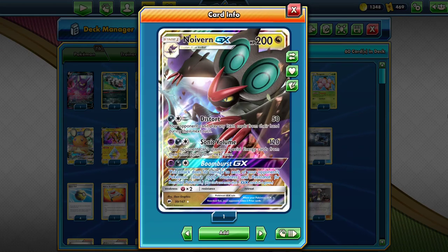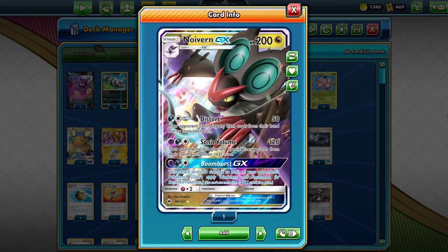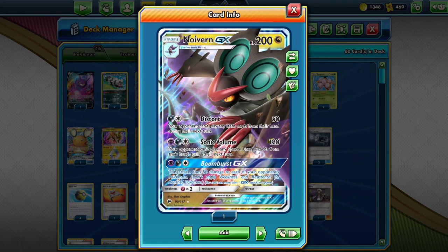Noivern GX, for a single Double Dragon Energy, stops your opponent from playing any item cards. And then if you can attach a Lightning Energy with Tapu Koko, your opponent can't play any special energy cards. Ultra Necrozma can't do anything. If you use Sonic Volume on their only Ultra Necrozma that has energy on it, and just repeat that turn after turn, your opponent can't do anything.